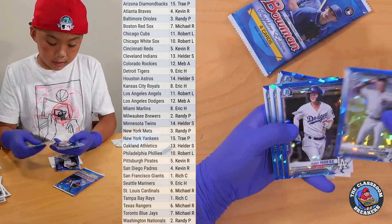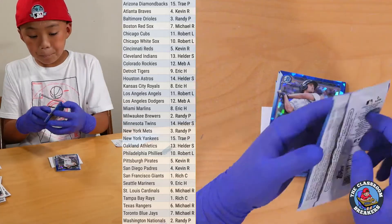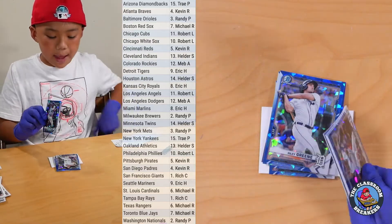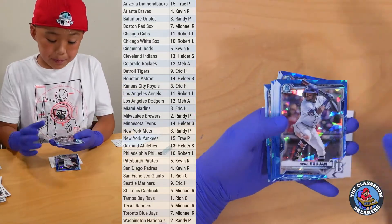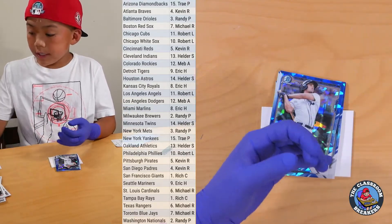Next pack: Anthony Volpe, Cody Hosey, Freddie Zamora, and a Jasson Dominguez. Last regular pack before the auto: Bisual Brugion, Hunter Bishop, Adley Rutschman, and a Nick Lofton.